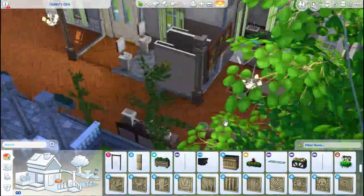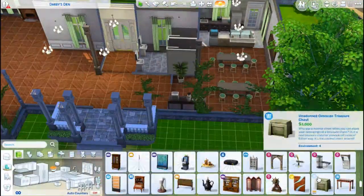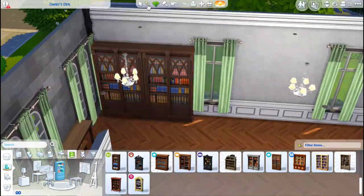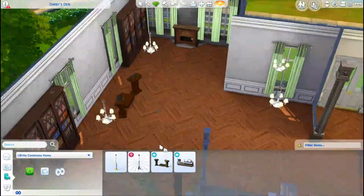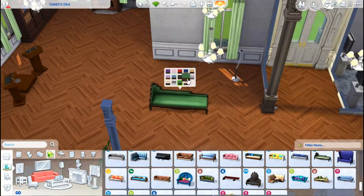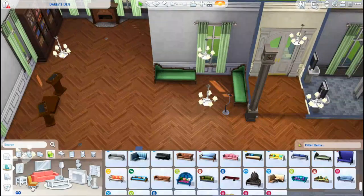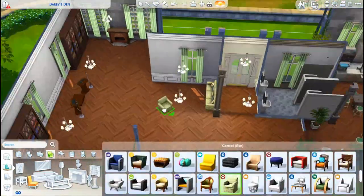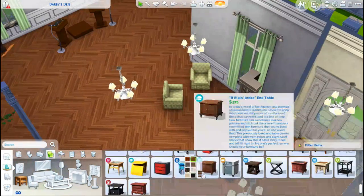I'm actually working on the second dorm right now — Wyvern Hall. Whereas Drake Hall was really posh and fancy, kind of the one that would cost a little bit more to live in, I'm going to be making Wyvern Hall a little bit more average. It's not going to be as decorated and as fancy as Drake Hall was — a little bit more run-down, I guess.